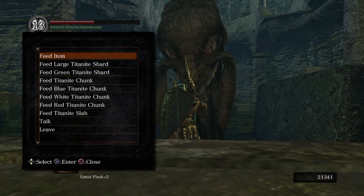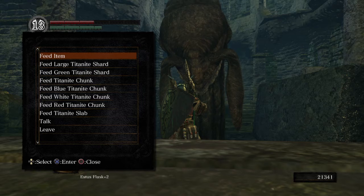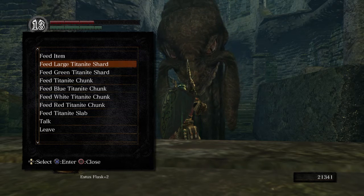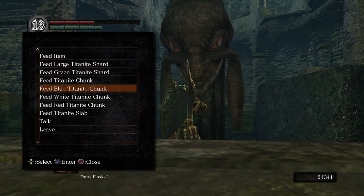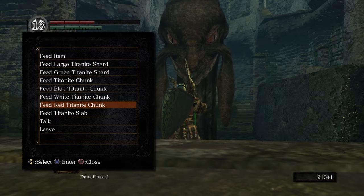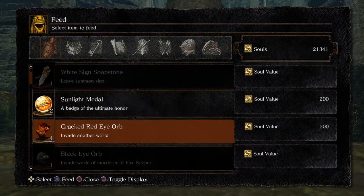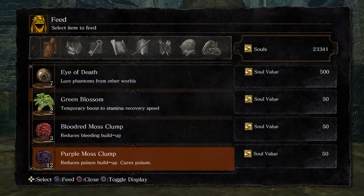Frampt here — you can feed him Titanite. When you do that, you see his big chompers? They break it into smaller pieces. If you were to feed him large Titanite, it would turn into normal Titanite. Same thing with green Titanite. If you feed him a Titanite chunk, it would turn into large Titanite. Blue Titanite would turn into — I think — green Titanite. I think it's green Titanite for anything that's a colored Titanite. And if you feed him the slab, it will turn into chunks. You can also feed him items. This is the only place you can really turn in items for souls in this game, as far as I know. Any items you don't want, you can just feed to him.